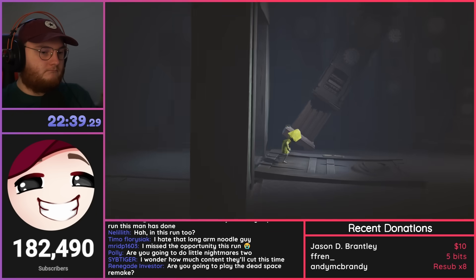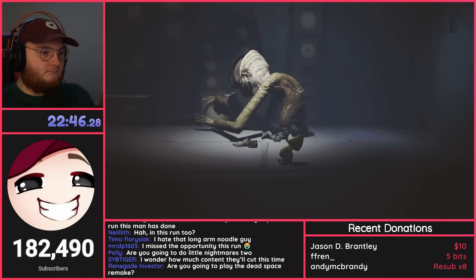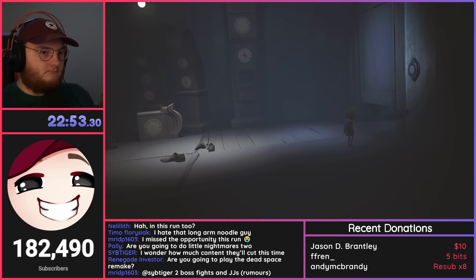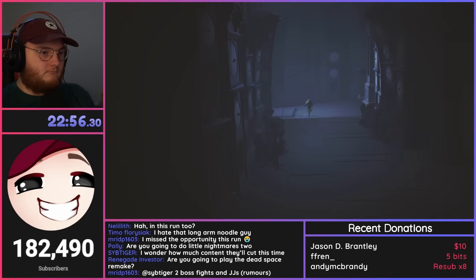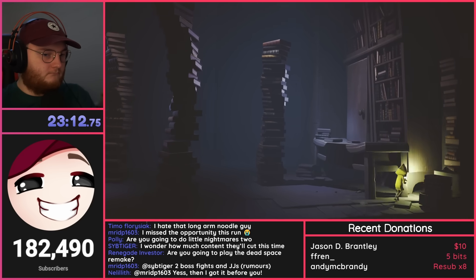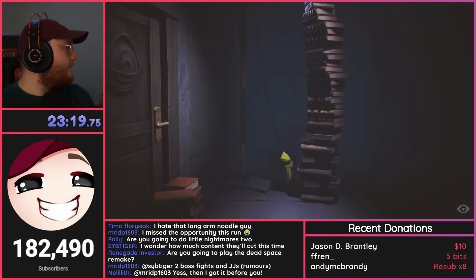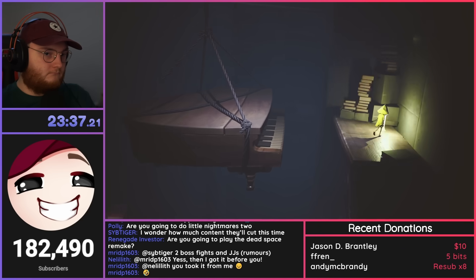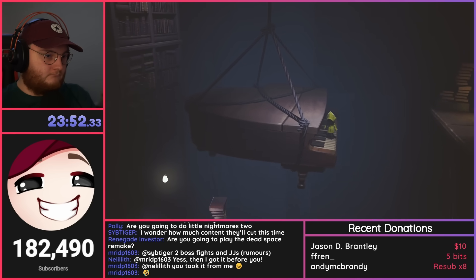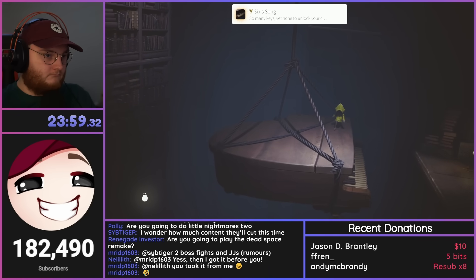There's a gnome hiding under a table — I get close to make him run and hide behind the books, then give the little chieftain a hug. I climb up the bookcase, light another candle at the top, and jump onto the piano where there's a secret achievement to get. I need to get Six to run up and down the entire piano a couple of times to earn the achievement 'Six's Song.' I always feel like I'm going to fall off it and die.